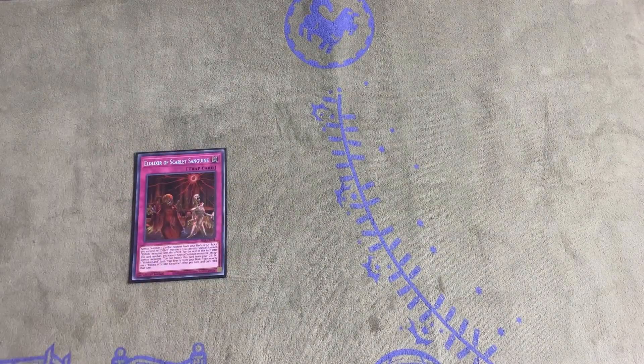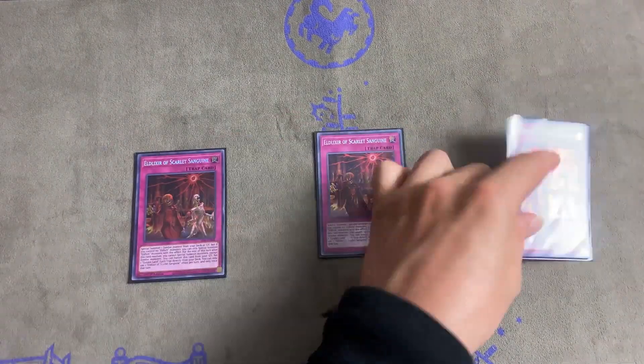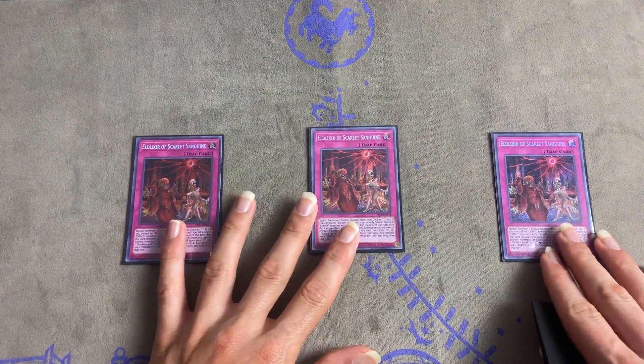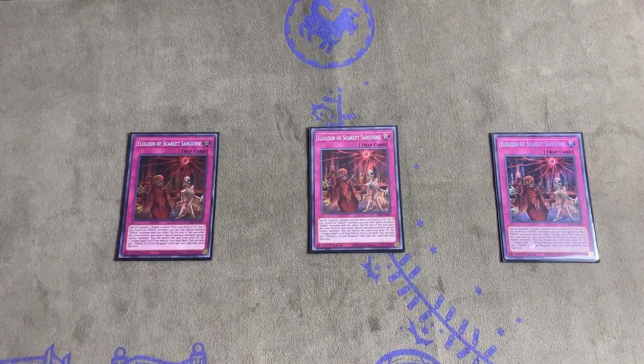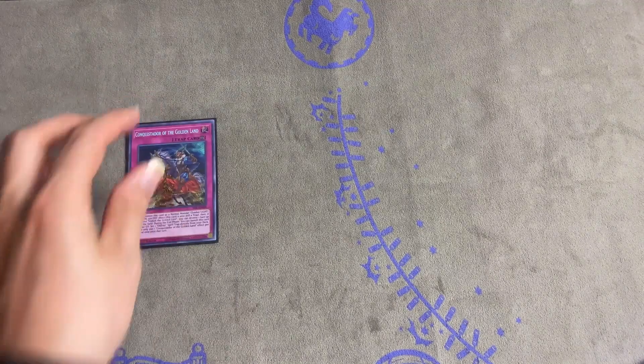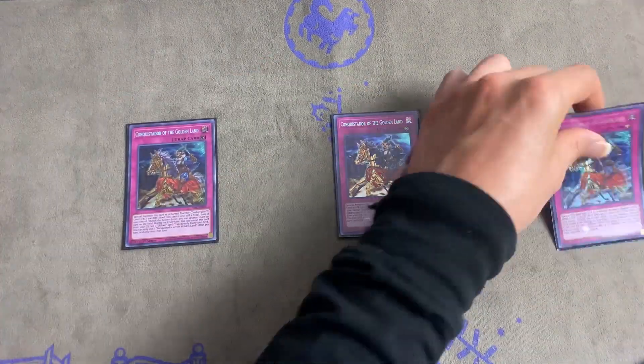Next we have our trap cards — we have our Eldlich engine. Three Sanguine Blood — Sanguine is necessary. I hope they don't hit this card to one, but it's probably very likely. Sanguine can just give you so much advantage, it's ridiculous.